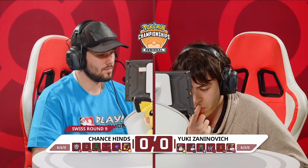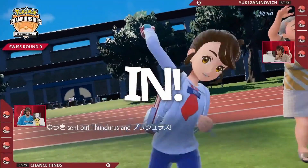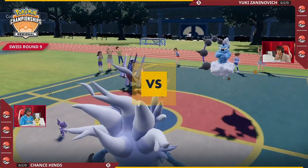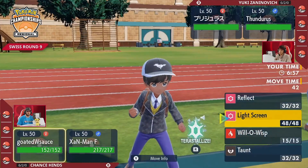Both players now send out their leads. Archaludon and Thundurus over on Yuki's side of the field, while it is Annihilape and Sableye over on Chance's side of the field. The goal is to deal a ton of damage into things like Incineroar or Rillaboom and punch that first hole that makes it harder to support that boosting Pokemon.